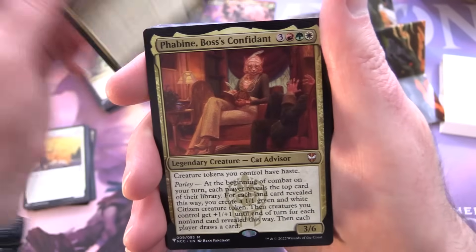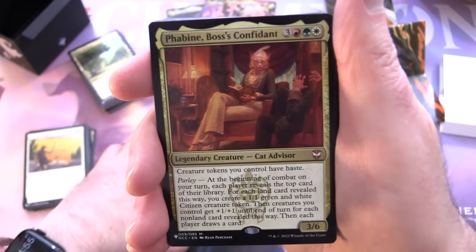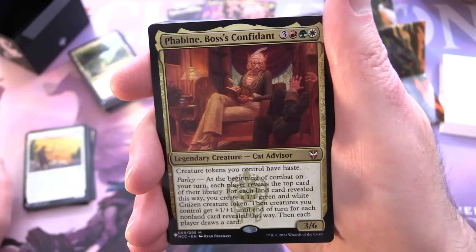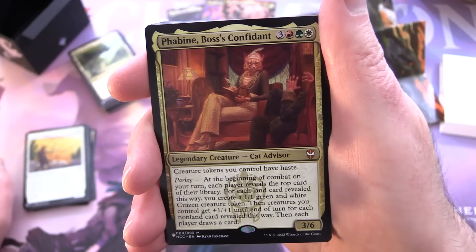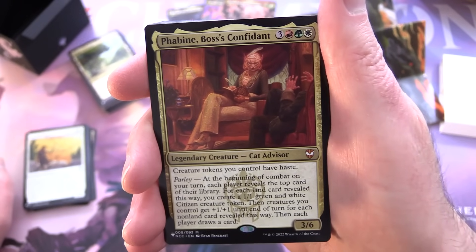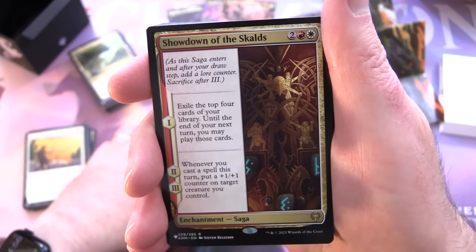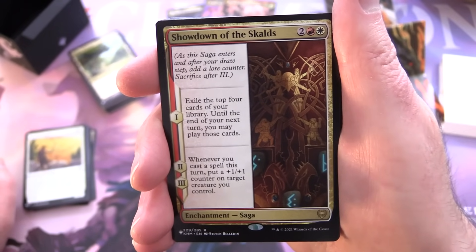Falco Spara, Pactweaver — I'm noticing a bunch of cards from Streets of New Capenna here, which had a ton of cats. Legendary creature Cat Advisor, 3/6 for three red, green, and white: creature tokens you control have haste. Has parley — at the beginning of combat on your turn, each player reveals the top card of their library; for each land card revealed, create a 1/1 green-and-white citizen token, then creatures you control get +1/+1 until end of turn; for each non-land card revealed, each player draws a card. Then Showdown of the Skalds — enchantment saga for two red and white: on the first chapter, exile the top four cards; until the end of your next turn you may play those cards. On chapters two and three, whenever you cast a spell, put a +1/+1 counter on target creature.